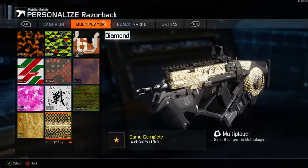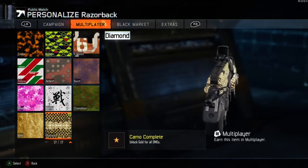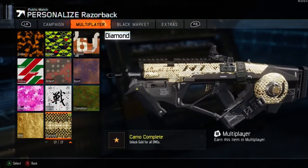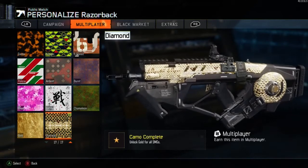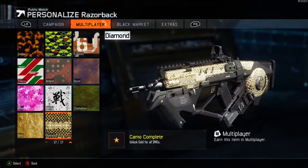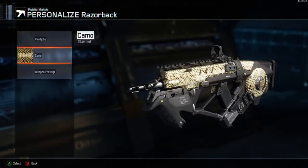It looks pretty mean in gold as well. I actually prefer it in gold over the diamond - the diamond is a little bit too blingy for my liking. I've had to get there because everybody wants the diamond camo, but personally on this specific weapon the gold camo looks a little bit better. The little round bit at the back doesn't really suit the diamond.